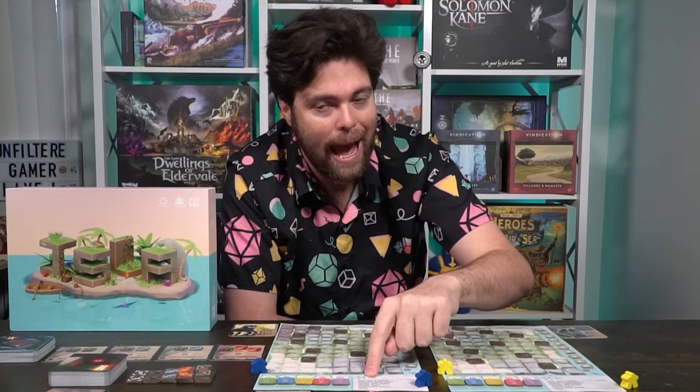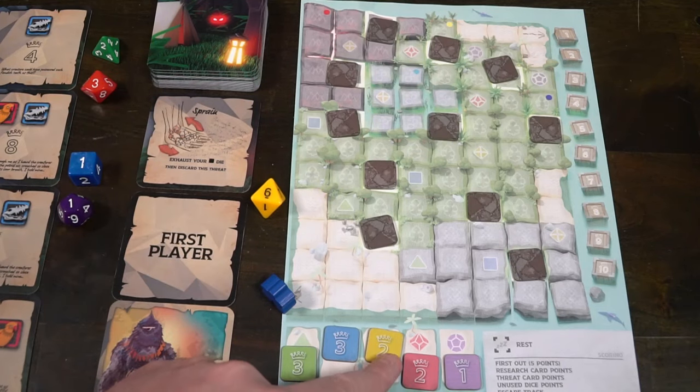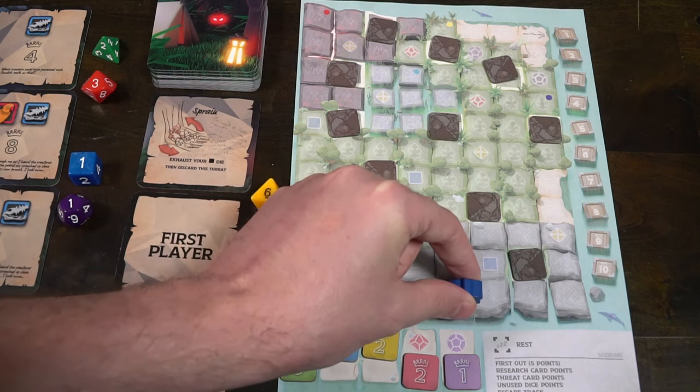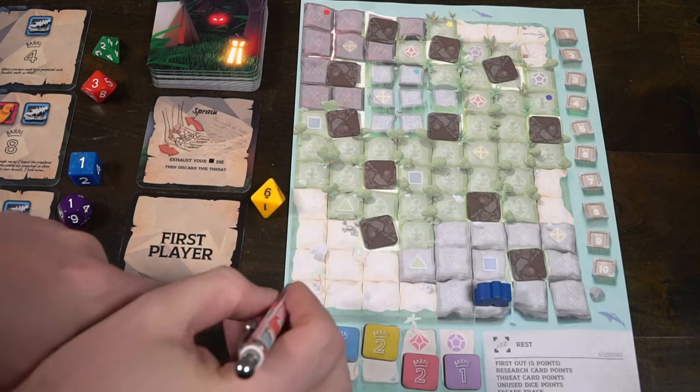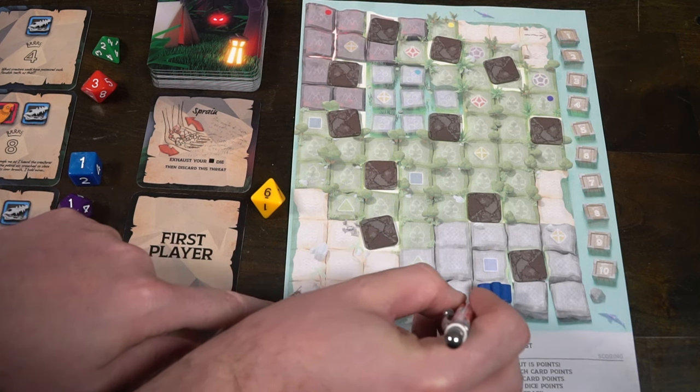Basically you'll be crossing off the middle ZZZ section on your pad, and it will allow you to refresh the leftmost die spot on the bottom left of your game board. After players have chosen to rest, crossing the thing off and un-exhausting one of their die tokens, we go into the explore action. The explore action is the main action in the game — it's what's going to allow you to move around the game board. Each player is going to select, at the same time, any one of the dice.